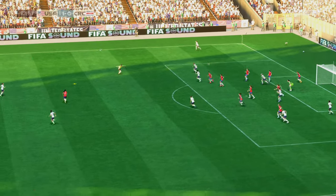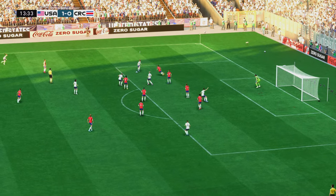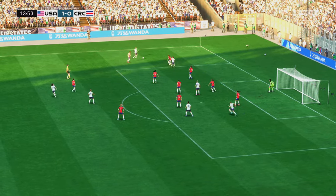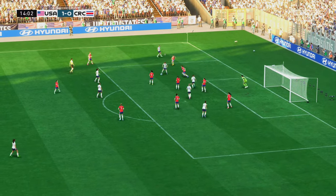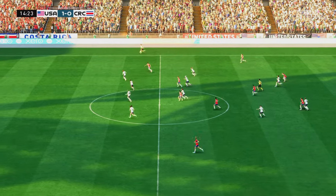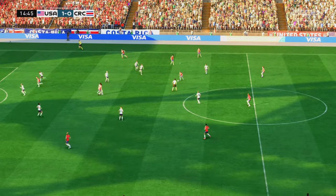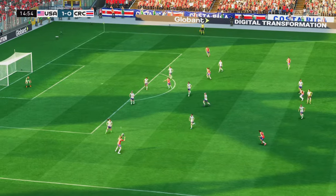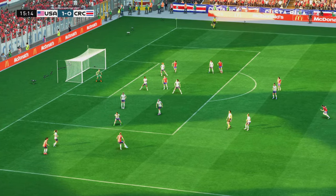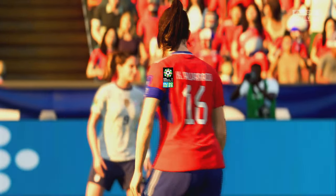Corner kick played in — a decisive clearance it was. Trinity Rodman. And space to cross it — well, that's how to beat your opponent. And still looking to get the shot off. Rodriguez. Villalobos, onto Rodriguez — well, they're on the scent of something positive. Players waiting in the centre — and she couldn't quite direct it on target. You're absolutely right, that was never troubling the goalkeeper.